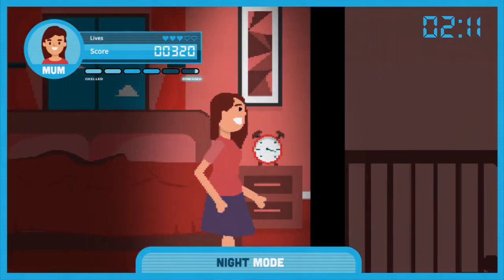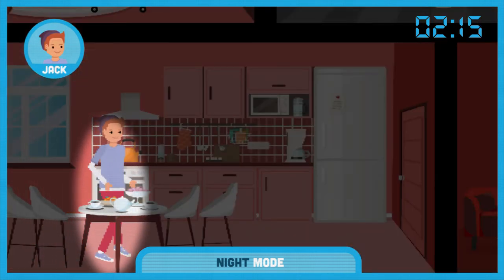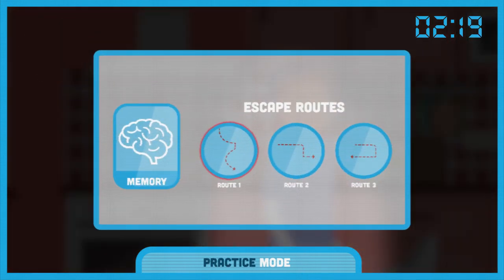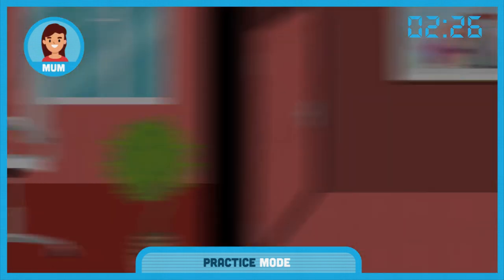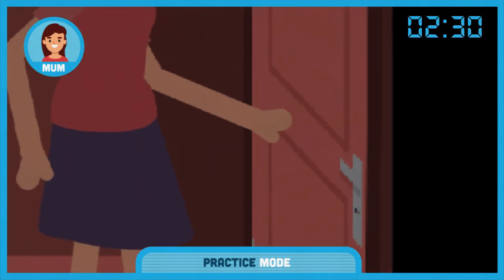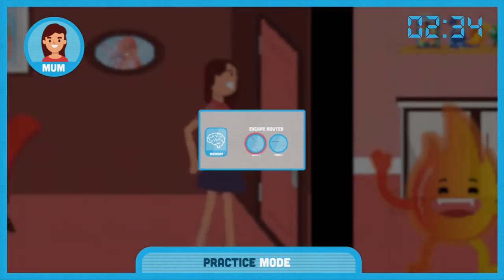Everyone needs to know their way out in the dark — practice it. Once you're playing, it will be harder to focus, but you just need to access your memory. You need to keep low to avoid the smoke. The fire will randomly pop up, sometimes behind closed doors. Just touch each door before you go through it. If there's fire, switch to your alternate route straight away.